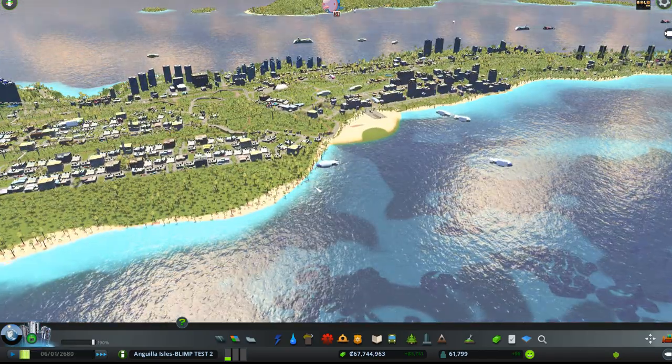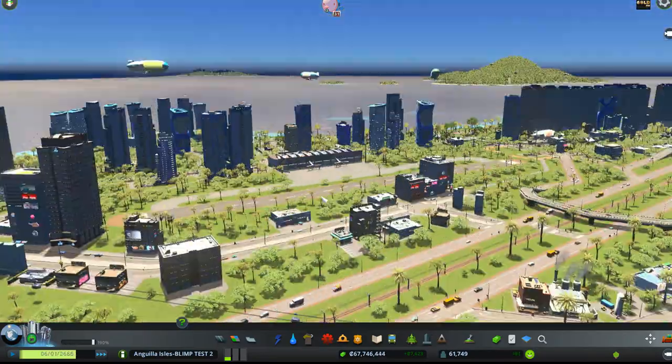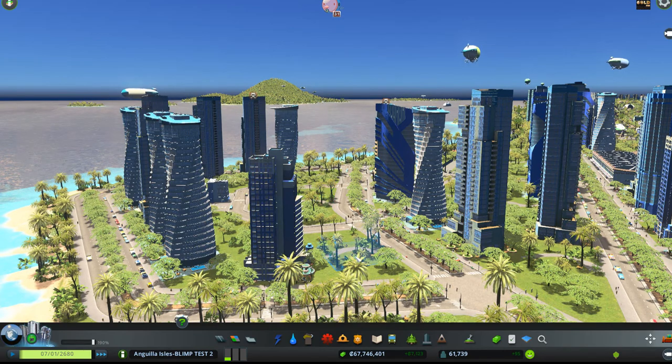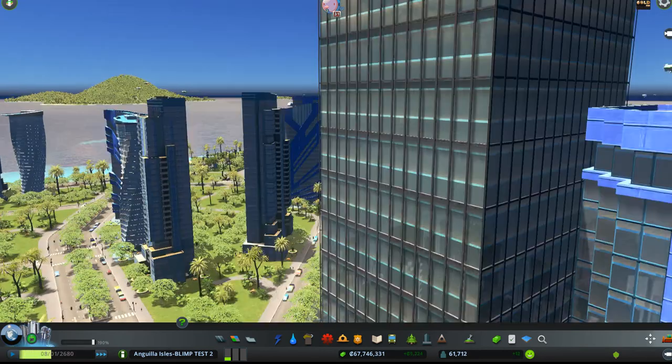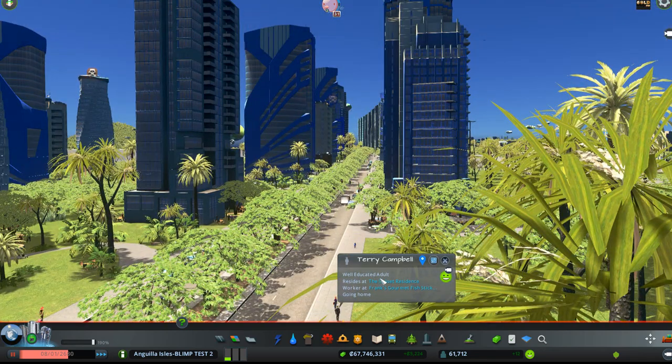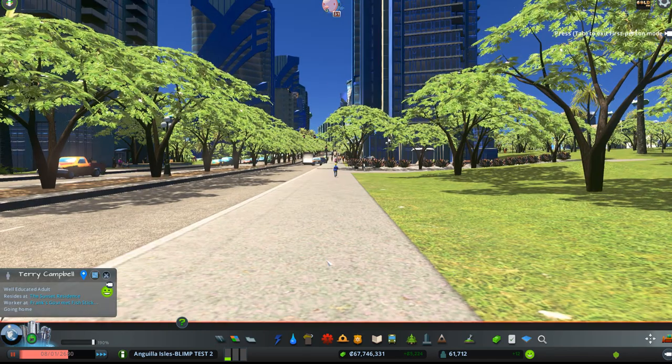I'm going to try and just show you what's in the game by grabbing sims and letting them go, and we'll just take rides with them. So we'll just grab any sim down here. We're with Terry Campbell, who lives at the Sunset Residence. He works at Frank's Gourmet Fish Sticks, and he is headed home, so we're going to click on him and then click on the camera so that we're actually like a fly on his nose.